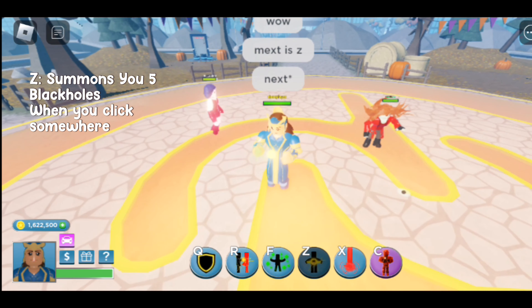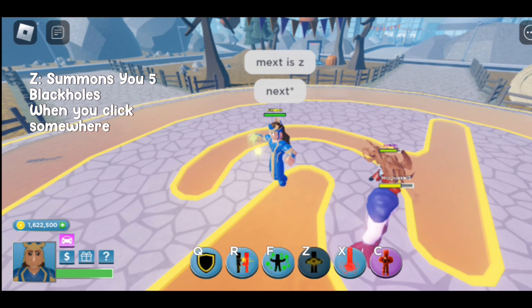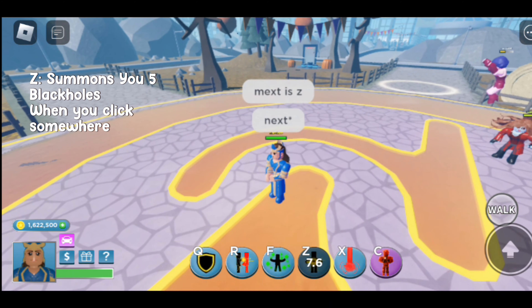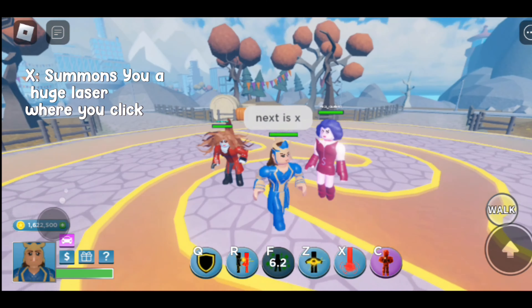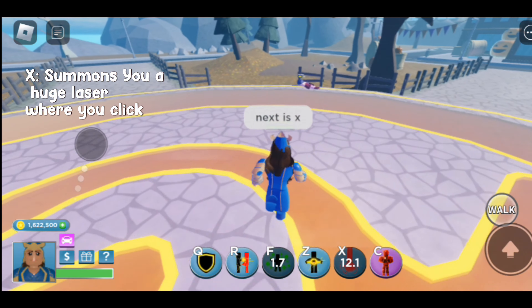Next is the witch that summons you five black holes when you click around you. Next is X, which summons a huge laser and repulses people around it. Deals good damage.